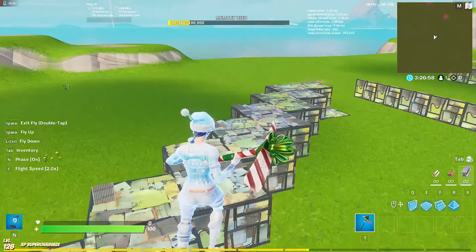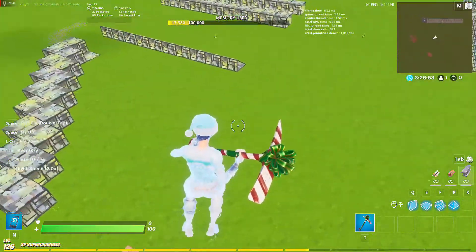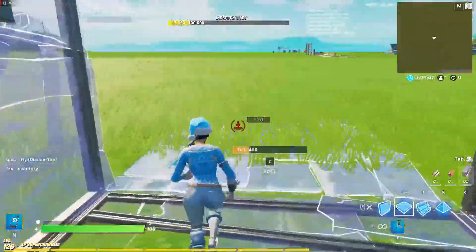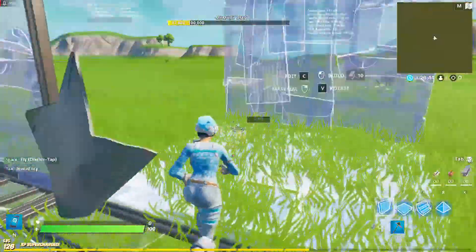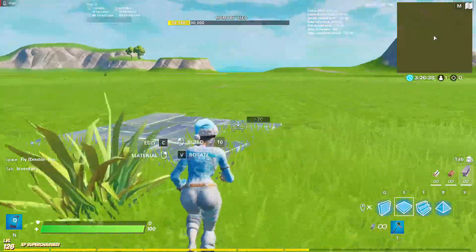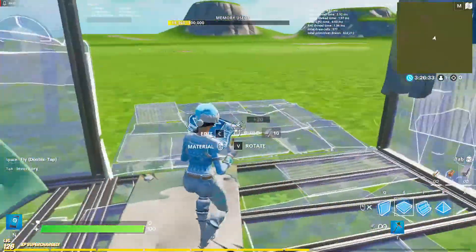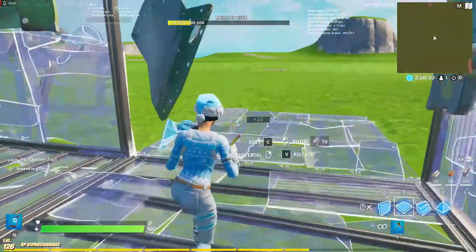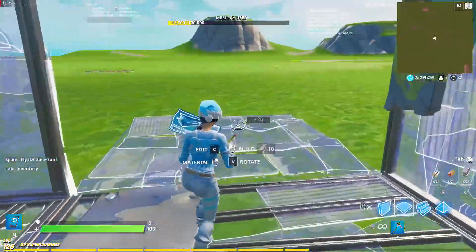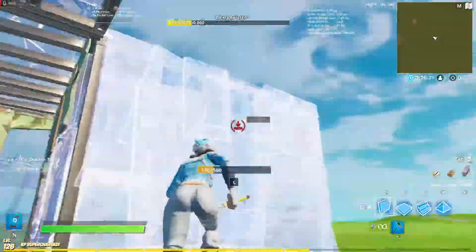Alright guys, the next tunnel is the diagonal tunnel. This is when you have to go to zone in the diagonal path. So you're going to want to start like this. You get your walls like this, and then you're going to want to go whichever way you're going — you're going to leave that side open. See, I'm just placing it like this, leaving this side open that I want to go to. It takes some practice, but once you can get it, it is not that bad.